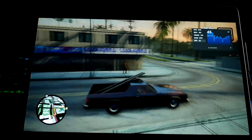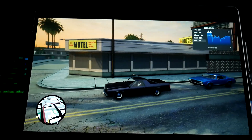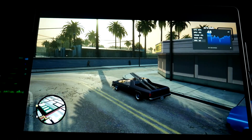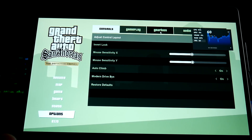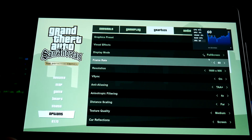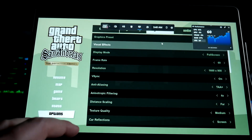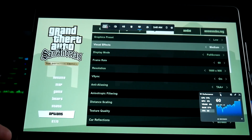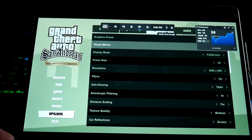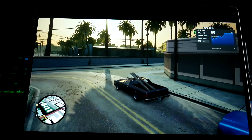Hey friends, Joshua 14 back with another gaming on the Surface Pro 11 video, and this is GTA San Andreas — blast from the past. This is the Definitive Edition. Let me show you the settings real quick: graphics 1600x900, and the graphics preset is set to low because we are emulating this.